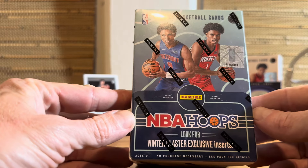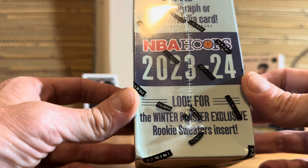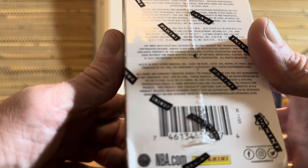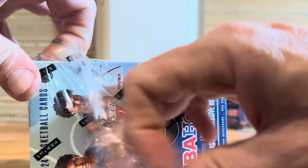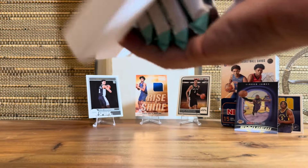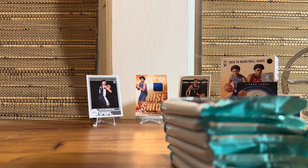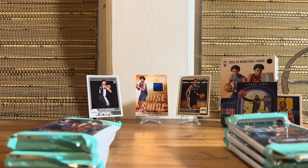Moving on, we have the Winter Exclusive. I'm sure it's going to have a lot of similarities. The main thing you're looking out for is the exclusive sweater insert. Find one autograph or memorabilia card. The sweater is a fun kind of gimmick, but you know, these guys weren't wearing this sweater to games in November. This is like some sweater they slapped together. How about we take an auto instead?